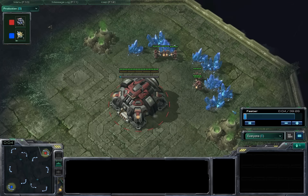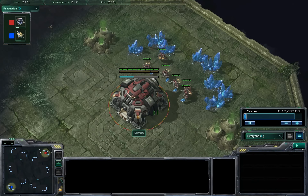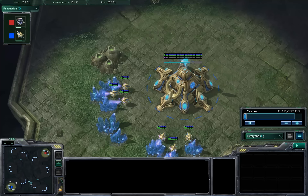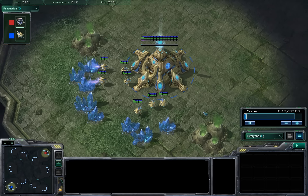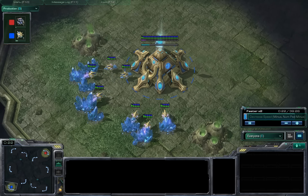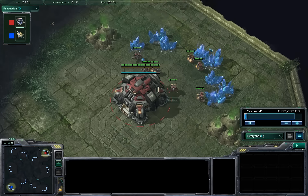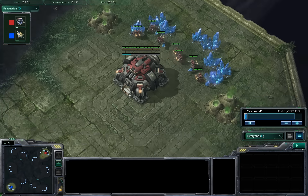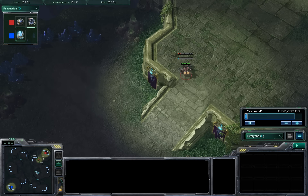Hello everyone and welcome to another StarCraft II replay. This one's going to take place on Steps of War. I'm spawning as the Ren Terran in the top right position, and we got Grey Goose, the blue Protoss in the bottom left position. We're going to put it on 2x speed because this is going to be a little bit longer of a match. And as per usual, I'll just do my Fortress Fast Expand build order. Let's get into the meat of the game and go to 4x speed.